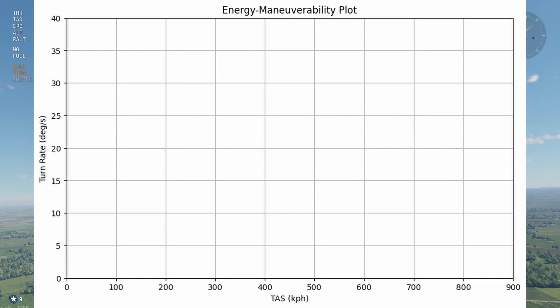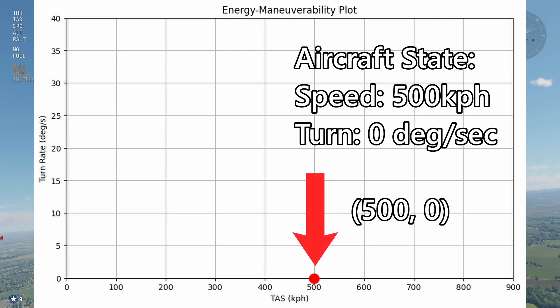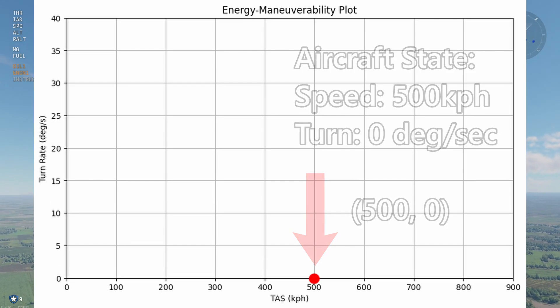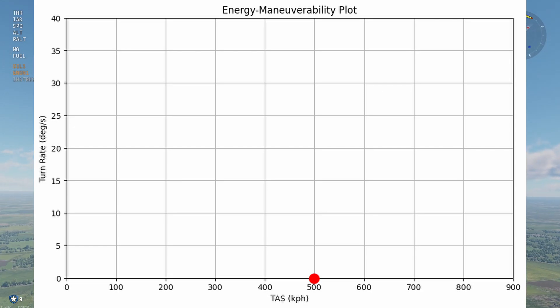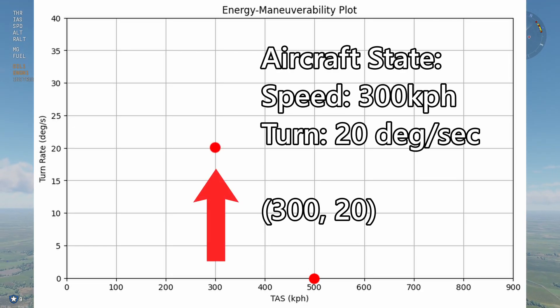For example, if my plane is flying at 500 kph in a straight line, it'll fall here on the x-axis at 500 kph TAS and 0 degrees turn rate since it's not turning. But then, if I start turning my plane at 20 degrees per second, I'll lose some speed and I might end up here instead.